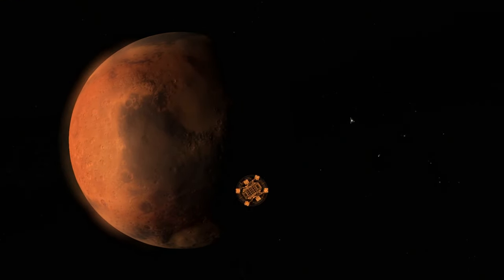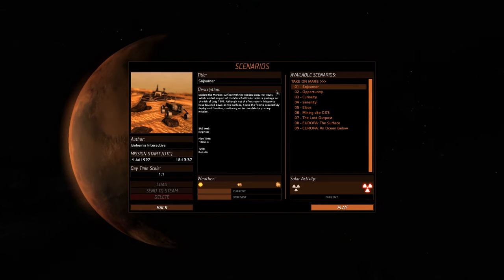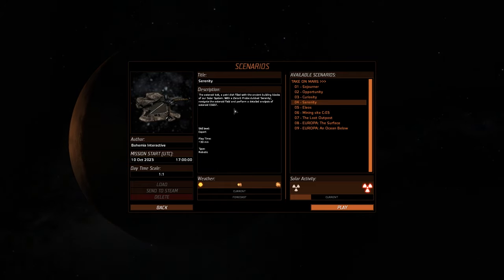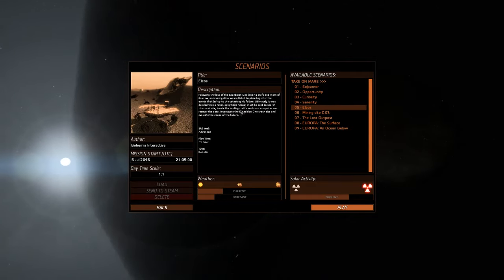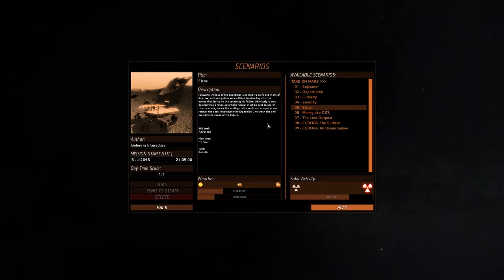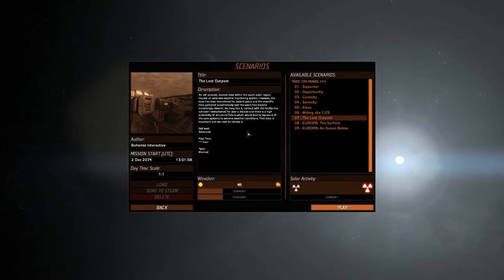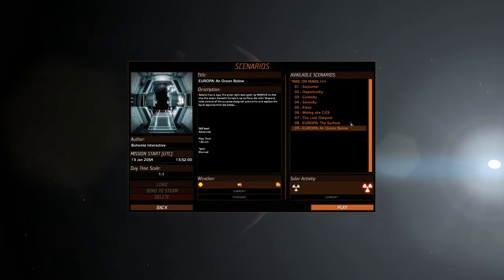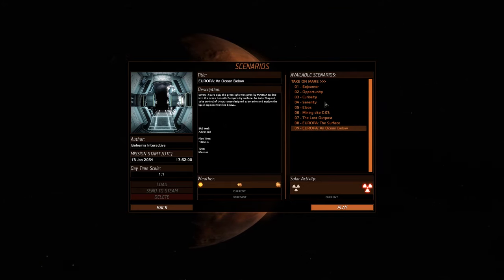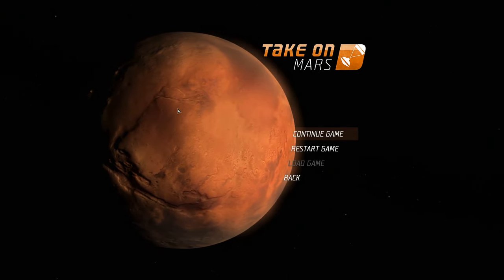A little bit of a disclaimer out the way there. We're going to go ahead and click on the space program. But before we do that, we can have a look at the Scenarios option, which is very interesting. You've got plenty — we can sort of play as the Sojourner, the Opportunity Rover, Curiosity Rover, the Serenity Probe, which is like a Zero-G simulation. We also got Elios, which is sort of getting into the fictional stuff. The game's lore is that there was an Expedition 1 to Mars, they landed there, and stuff crashed and got destroyed. There's a mining simulation, Lost Outpost, and they've got Europa in recently, which is kind of like a submarine. Each of these scenarios deserves an episode on their own. Today I'm going to look at more of the campaign-y aspects of the game, because I find them more interesting.